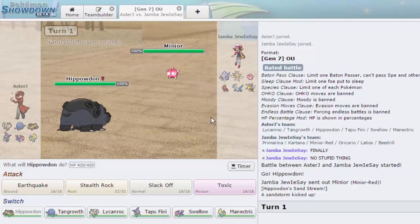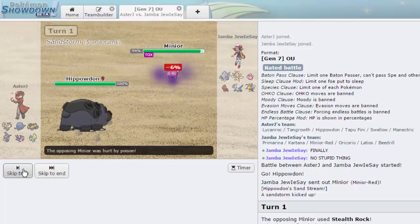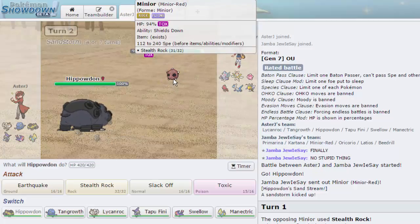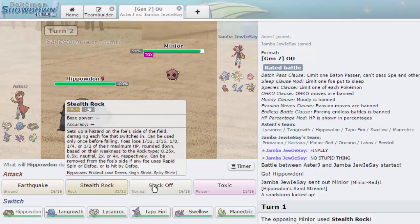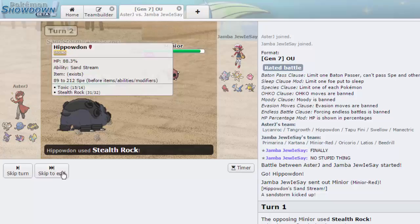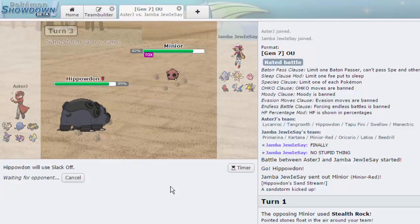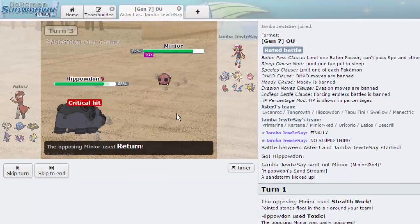He's going to start losing health and his shields go down. I'm just going to go for Stealth Rocks as he goes for Return — does 12%, so he's not strong at all. He's Rock and Flying still so I can't hit him with Earthquake; we'll just go for Slack Off. He gets a crit but it's not a big deal — we go for Slack Off and heal it all off.